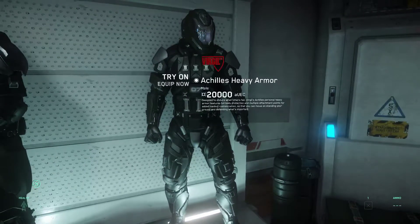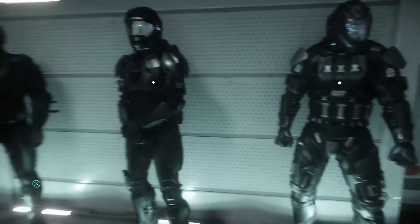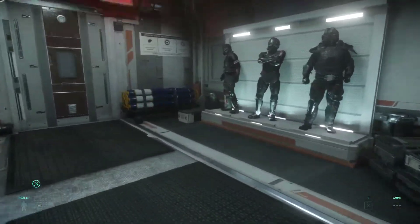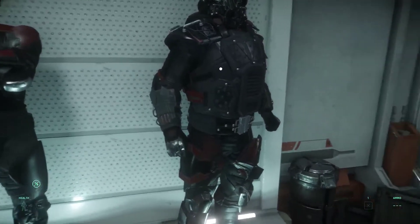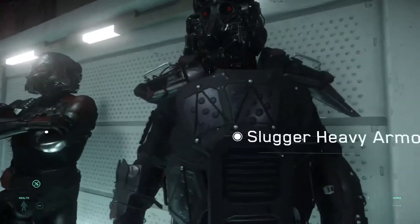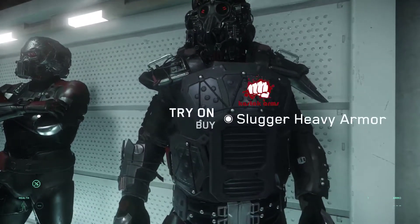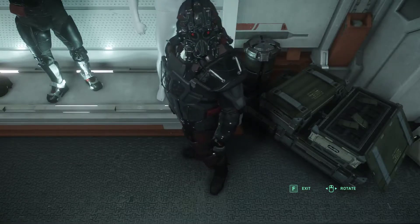I always think that's a tribute to Mass Effect Shepard armor. But over here, you can also buy the bad guy armor. Try it on — look at the right spot. Wow, and there he is. You just swing your mouse around and look up at the camera.